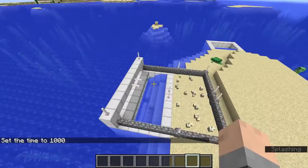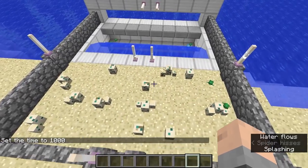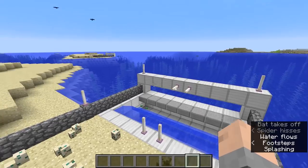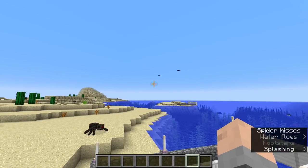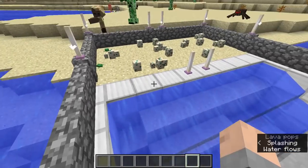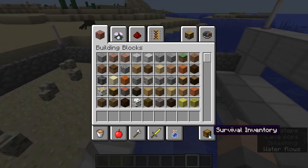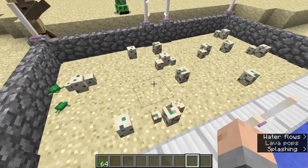Here we are inside of Minecraft, and just after that little time lapse, you can see that this little area is working just great. Turtles will come in here from the ocean. They will breed here, and you can also force them to breed using the sea grass right here.